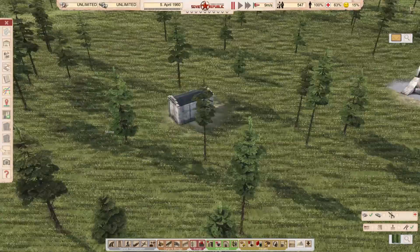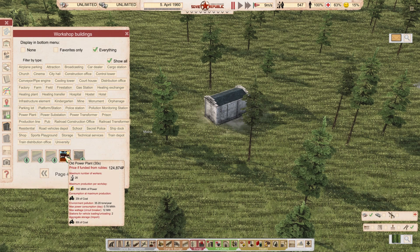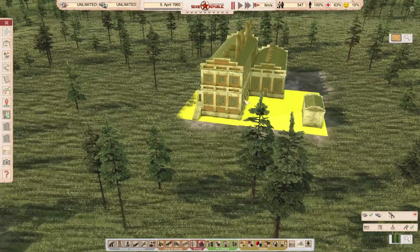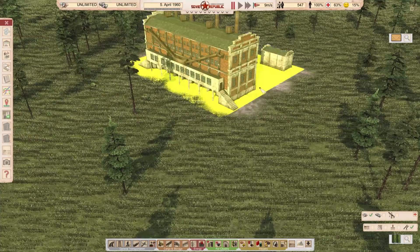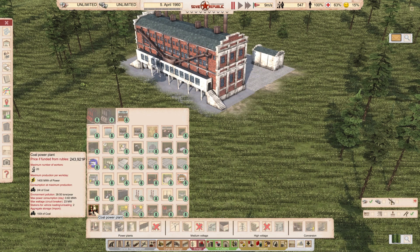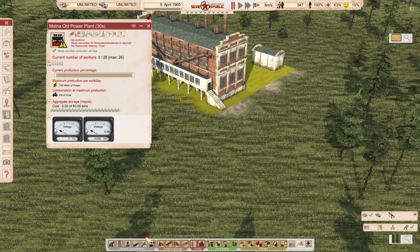The mod includes two buildings: the power plant itself at 125,000–126,000 rubles, and a substation at 3,500 rubles. If you want to build a starter city, this could be one of your first power plants — or you could roleplay as having inherited it since it was built in the 1930s. Really good for realism playthroughs. Comparing prices: the big vanilla power plant is around 243,000–250,000 rubles, so this is about half the price.